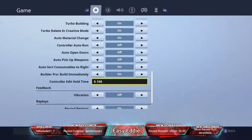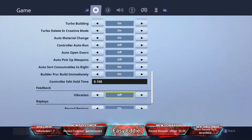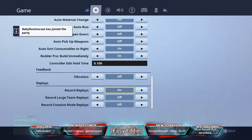Controller edit hold time — put this down as low as it goes, to zero or 0.1 (which may be the minimum). This means when you're editing you don't have to hold the button — it'll trigger instantly. Just tap it. Editing is becoming key in Fortnite, so you definitely want this set low.